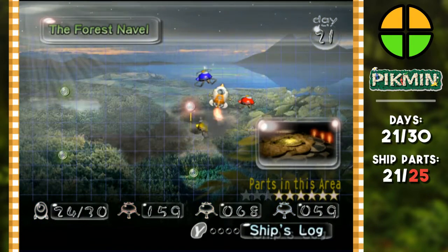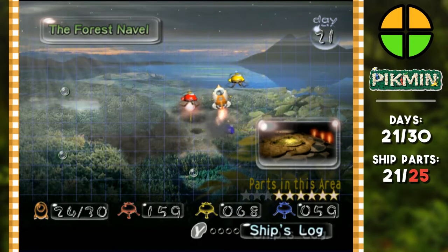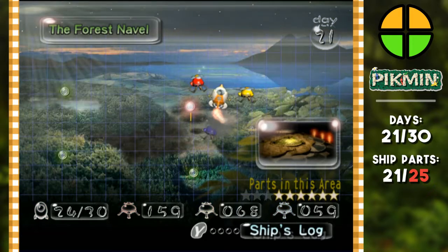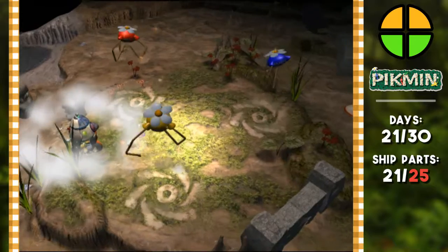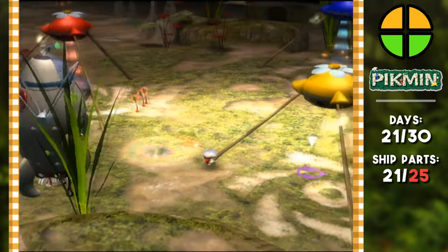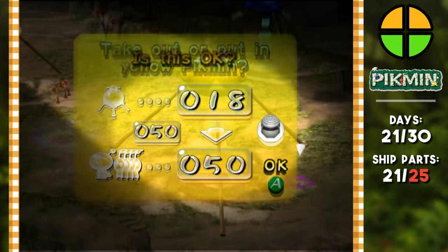We're coming back to the Forest Navel. I'm gonna take out mostly yellow pikmin. I want the blue pikmin to carry the parts back and explore with yellow pikmin — actually no, that's dangerous with everything being on fire. We're exploring with red pikmin first. I'll only bring out 50, and bring 50 red pikmin to explore.